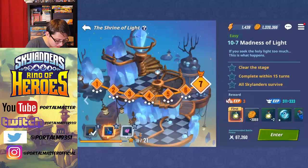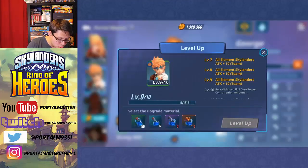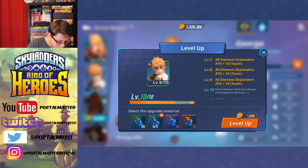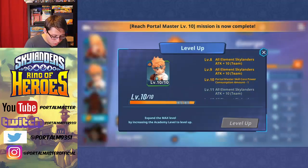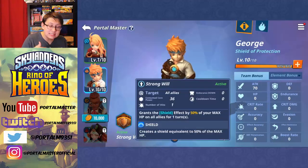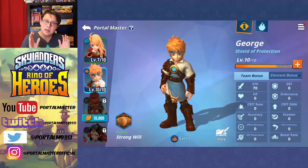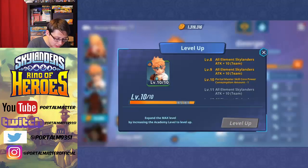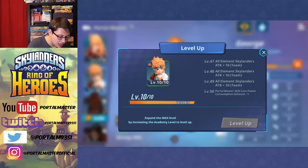Before we head into this final fight, let's get these blue potions and use them in the Portal Master tab to upgrade George to level 10. Portal Masters' skill core power consumption amount is now minus one — before it took 37 mana's worth of abilities to get the Core Power strong will and increase everybody's defense with that shield, but now we only need 36 mana. As we further level up George, that's only going to get better.